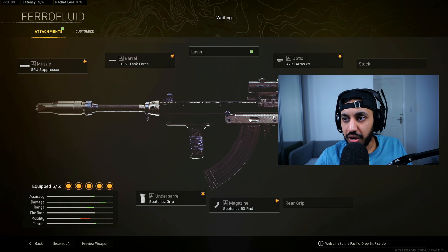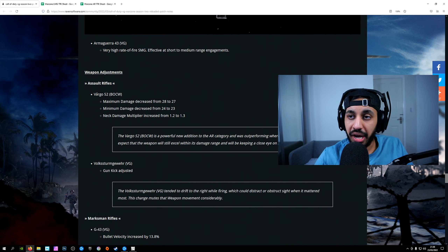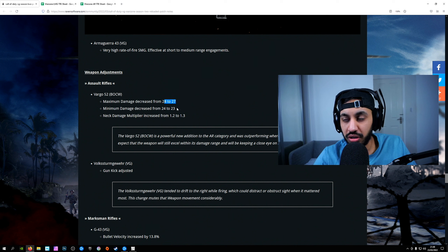The first thing I do want to point out is when it comes to long-range rifles, the Vargo 52 Assault Rifle blueprint is now fixed so you can actually use it inside Warzone. However, the Vargo has now got a bit of a nerf. As you can see here on the patch notes, the damage has been overall decreased for this weapon, which we did consider when working out the TTKs. The neck multiplier has been increased but it's not too much of an increase to the overall weapon. So it's still a pretty solid gun inside the game when it comes to recoil control, but it won't be hitting as hard as it did before.